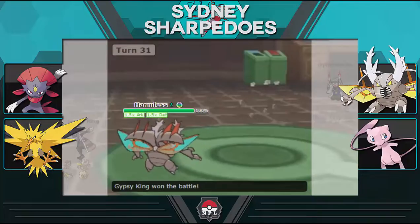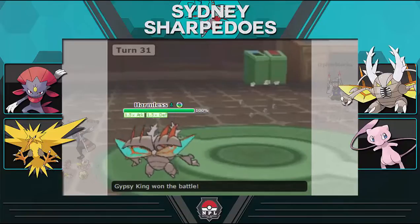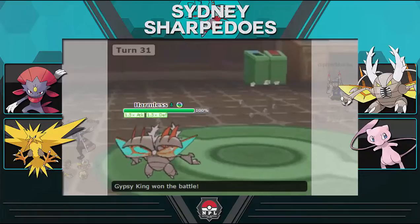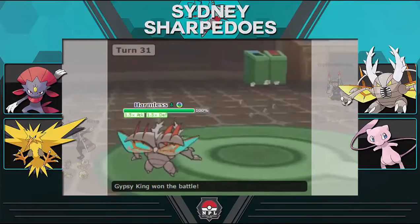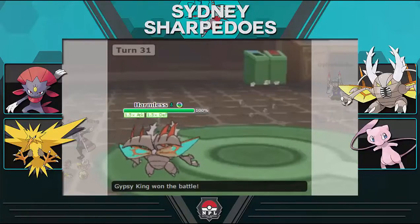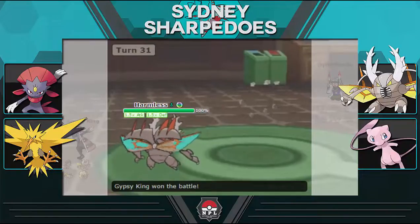I hope you guys enjoyed. Definitely go check out Cypher — he's been improving every week in the NPL and his record doesn't represent how he's been playing. He's had really close games, including a very close one versus Jolt, and he's a really cool guy. Check him out via the link in the description, and check out the rest of the NPL. Let me know what you thought in the comments, drop a like if you enjoyed, and sub if you haven't already. We're on a 5-0 win streak, and next week we face off against our last division rival Togue — hopefully we can keep the streak going. Thanks for watching!